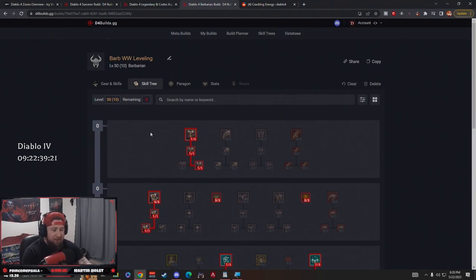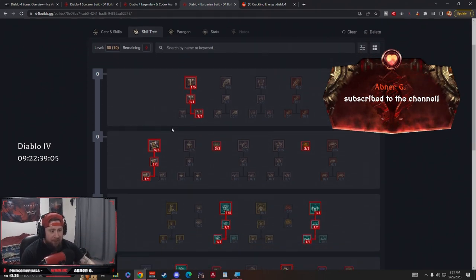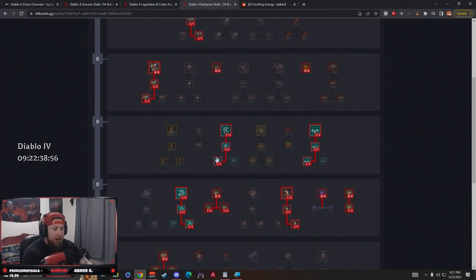Big shout out to my YouTube community for helping make all these leveling guides — it's been an absolute blast theory crafting to help everybody out. So this build is all about Whirlwinding. Whirlwind is going to be doing pretty much everything, and our three shouts are going to be on perma cooldown or very close to it. We are going to be berserking and have our cooldowns and shouts up non-stop.